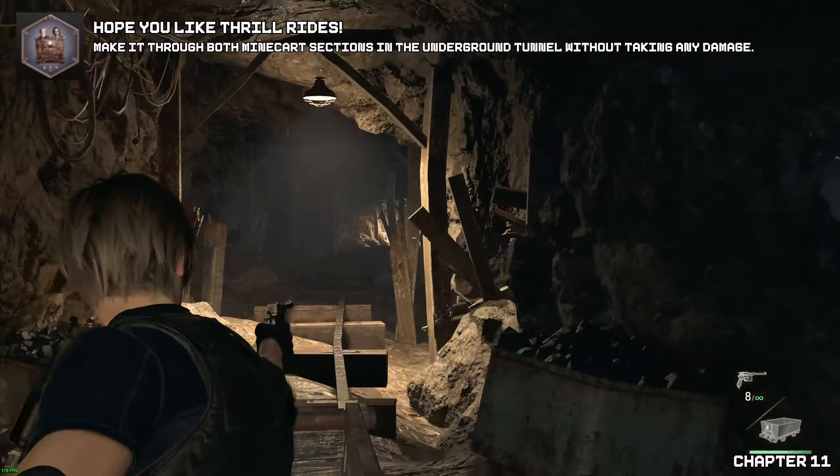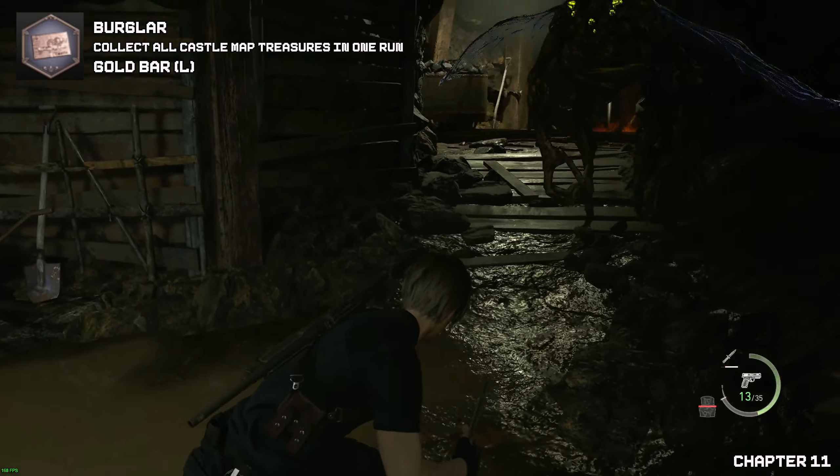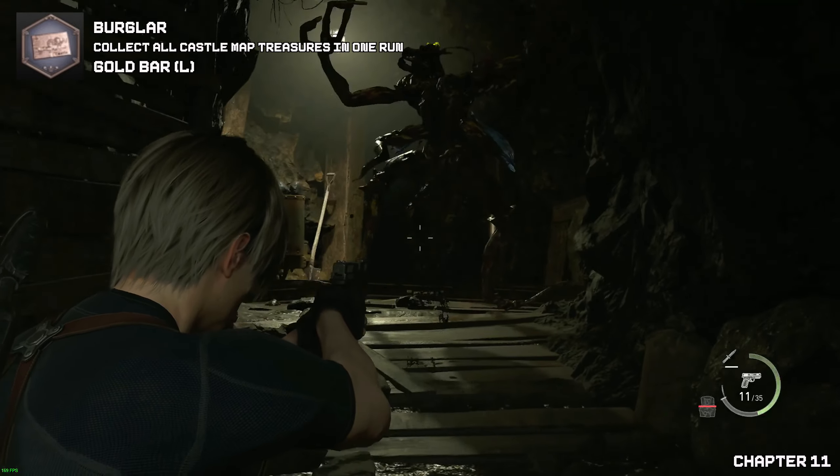Once you are in the caves again, you need to proceed through here anyway. You will find a barrel in the very far distance — if you shoot that, it will break the wall containing your secret gold bar, a large one too.